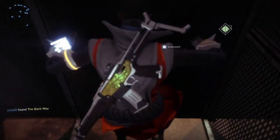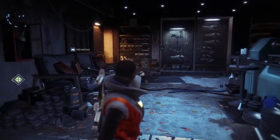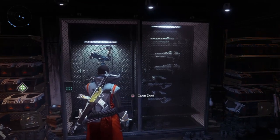And then you're going to fall down, and boom, you pretty much are here. Just turn around — don't get lost, as you can see I did right here. Just turn around, make your way up, and you're right here. And this is the room. And that's how you start the questline to get the Leviathan's Bow.